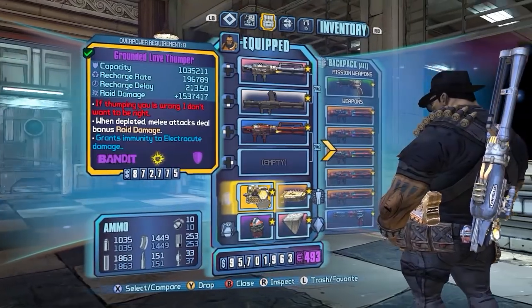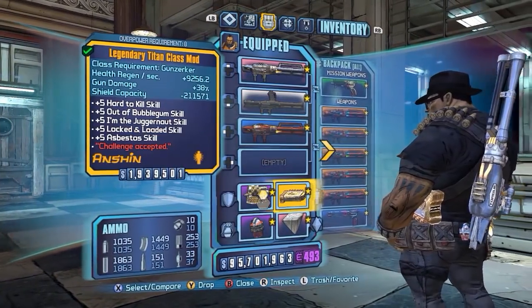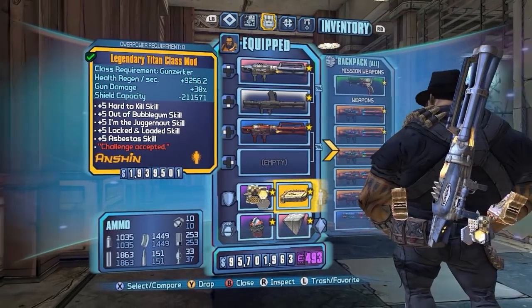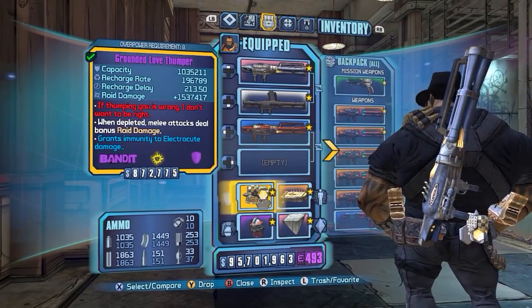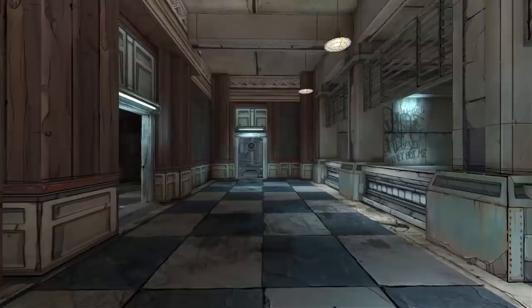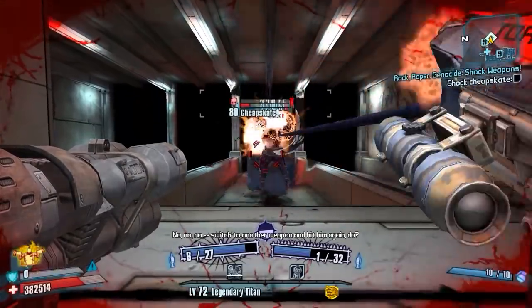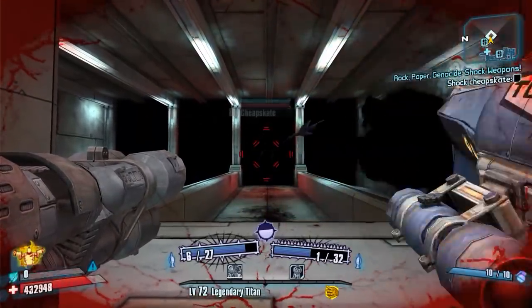You have to have a depleted shield, and the reason I don't use the Rough Rider is because it gives you negative shield capacity — because of that it won't count as you having a shield at all. I don't have a Rough Rider on me, so you have to use a different shield to reach zero; otherwise it won't count. And you can see here your fire rate just gets really insane and you can dish out a ton of damage.